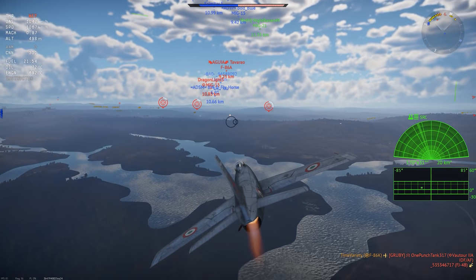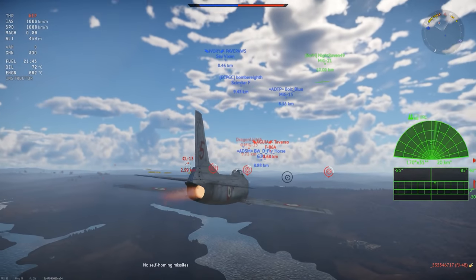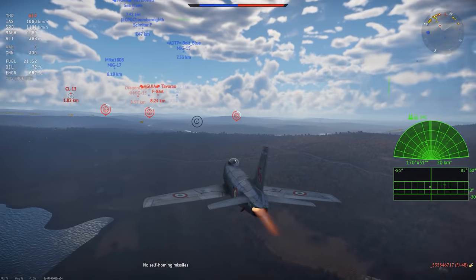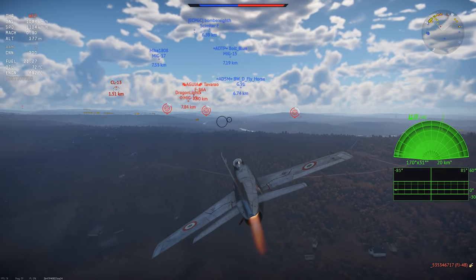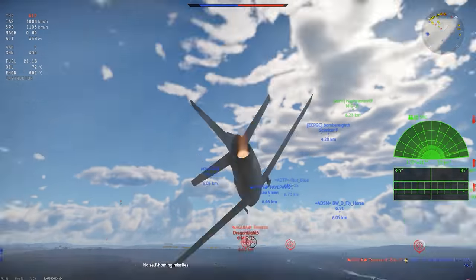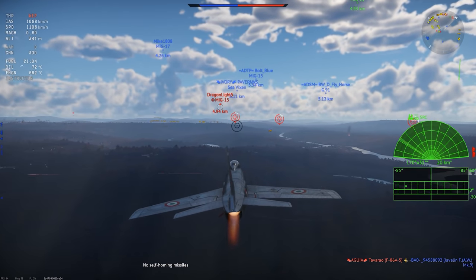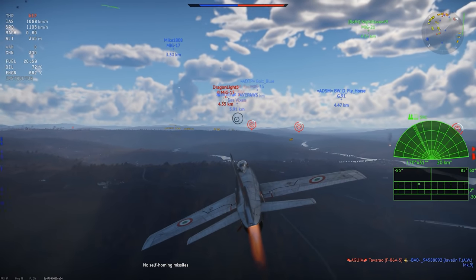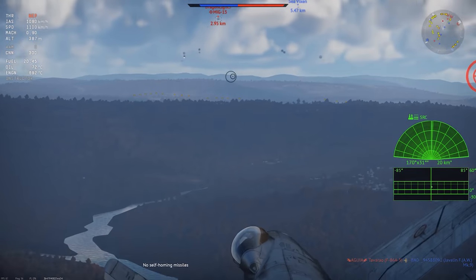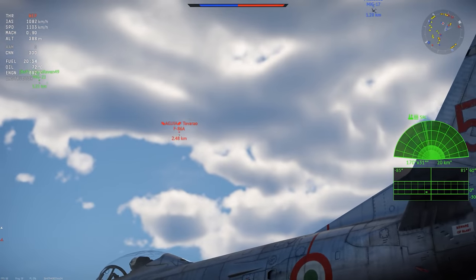The history of the F-86K is kind of interesting. Development started off in the late 1940s as a derivative of the F-86 Sabre. It wasn't uncommon back then for advanced versions of planes to start development before the base plane had even entered service, and this was an example of that. The idea was to modify the nose of the F-86 and add in a radar system to create an all-weather interceptor to take out Soviet bombers.